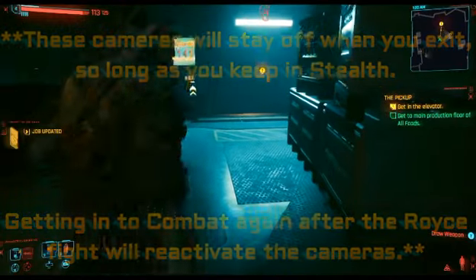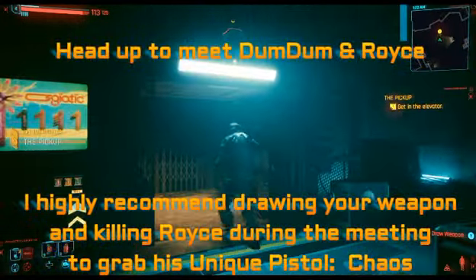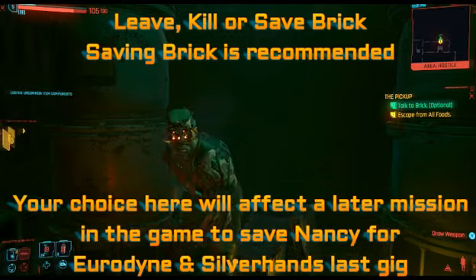Follow Jackie through the elevator, go up and meet Dumb Dumb and Royce. I always kill Royce — take the special Chaos missile. Once you get the Brick, you can kill him, leave him, or rescue him. It's your choice.